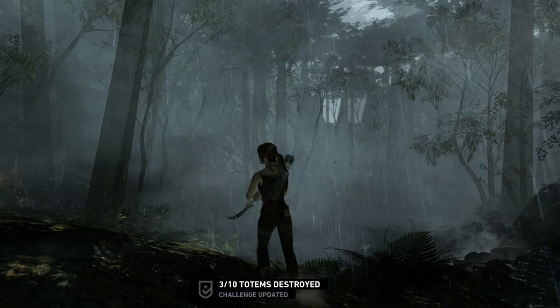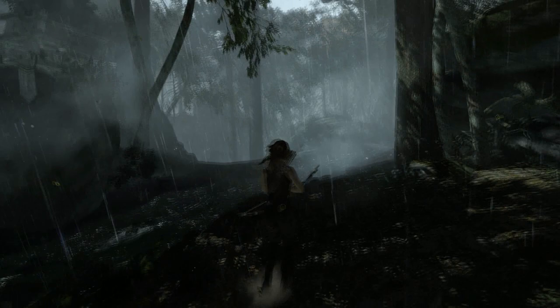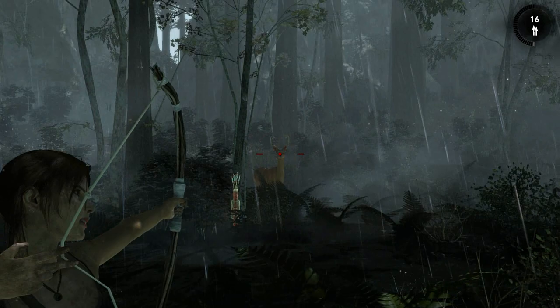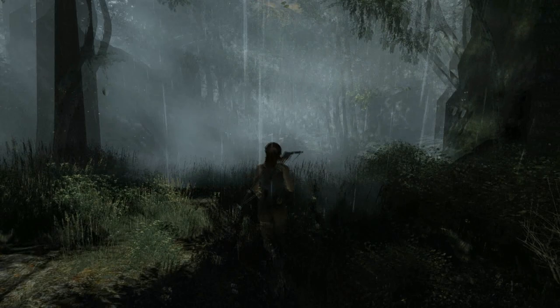There's another one — get a nice long range shot on it. Something about the bow I haven't explained yet: if you draw it back for too long, Lara's arm will get weak and start to shake, and after a long enough period she'll accidentally let go and probably miss. That's something you can spec into later to improve. The bow is very fun — I spent most of my time using it despite there being quite a decent range of weapons available.